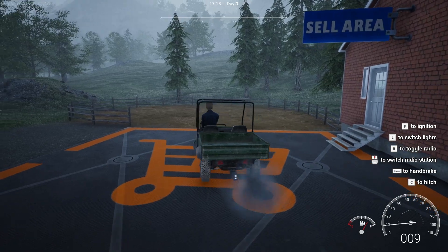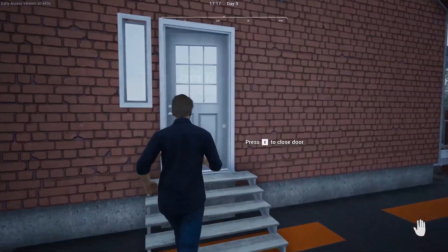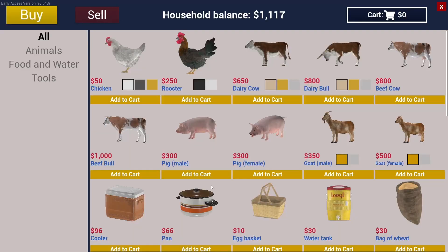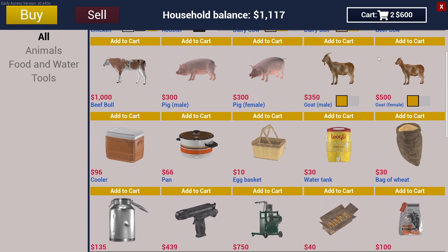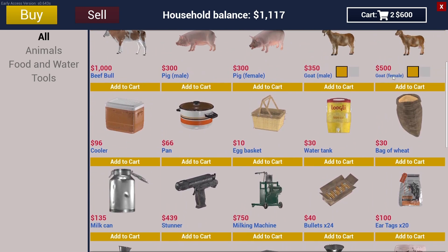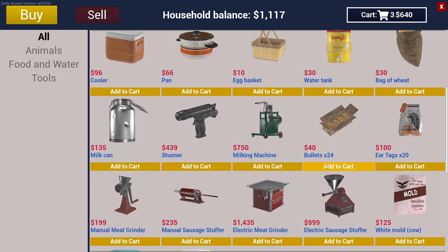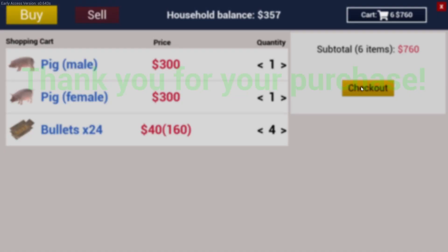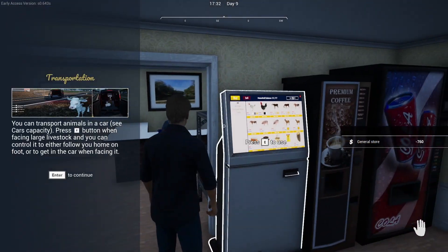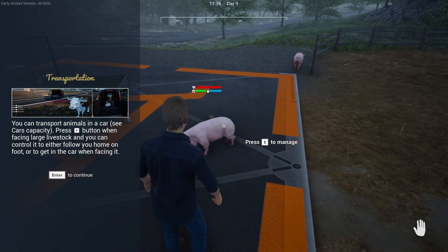Alright, just for the fun of it — let's run in here. I'm going to grab a male and a female. We'll have to look into goats as well and see what that's about. Why are females so much more expensive? There must be a reason I'm just not aware of. We'll need those too at some point. Okay, we'll get four things of bullets. 'You can transport animals in the car — see car capacity, press E.' Okay.